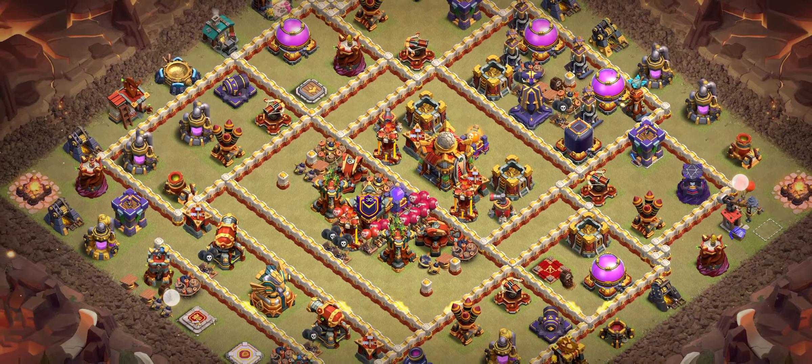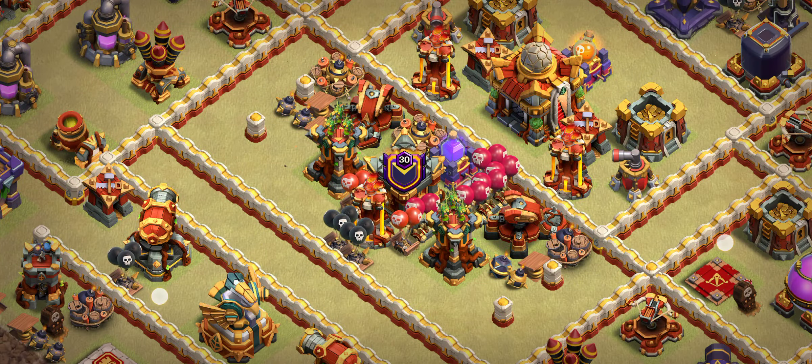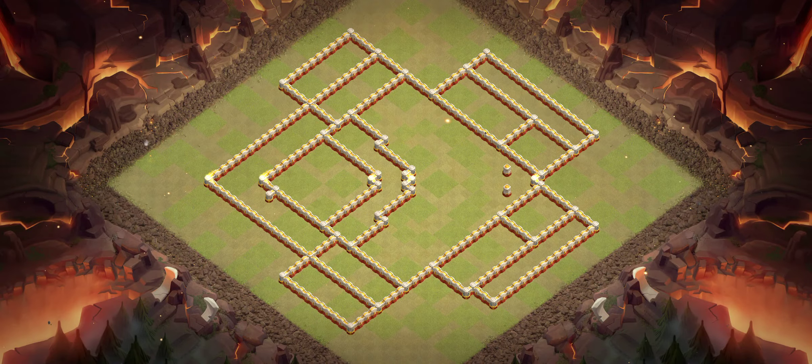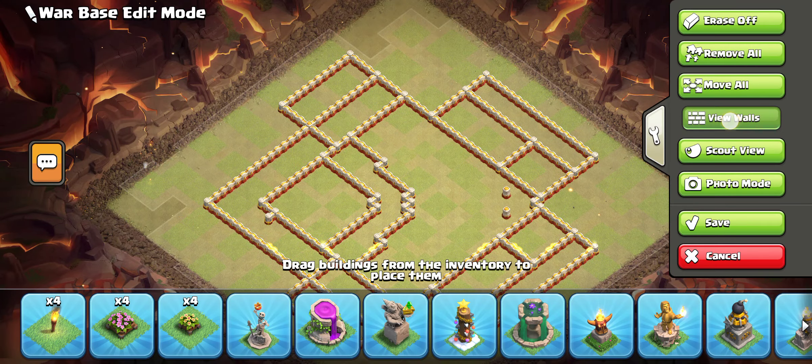Base number six is another one-star base — one of the best ring bases trending right now. You need to try it yourself. It has a Town Hall in the middle with three multi Infernos, a poison tower, and a rage tower that gives support to the multi Archer Tower. For this base I recommend three Ice Golems with Archers.